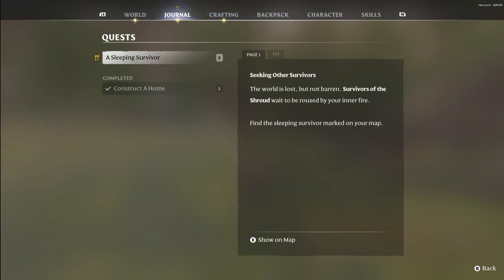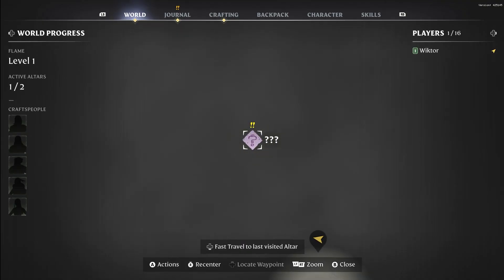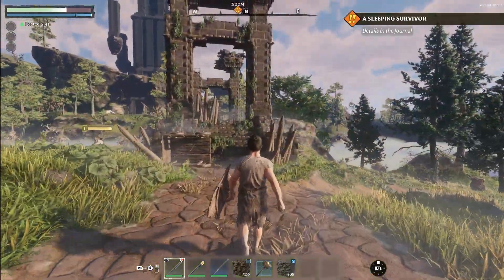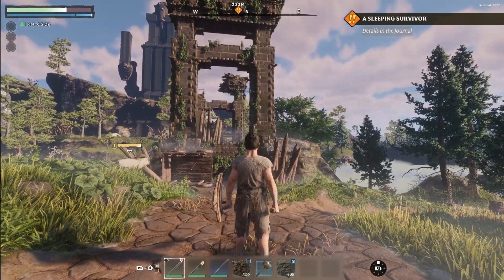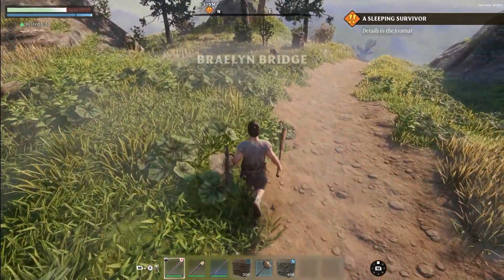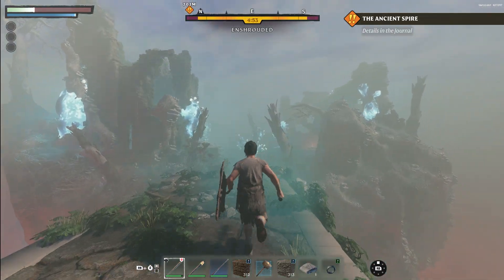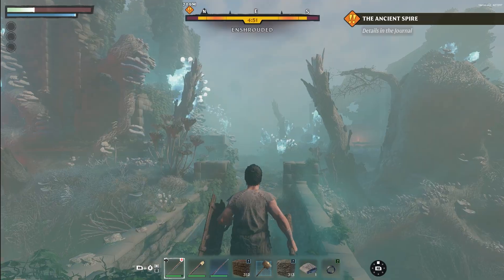Your first quest: finding the blacksmith. There is a bridge that would get us to the vault where we might find the blacksmith, but unfortunately it's been destroyed, so we need to go through the fog in order to reach the other side. The shroud has engulfed all of the world and we only have limited time to survive within it until we die, so we have to resurface quickly enough before our time runs out.